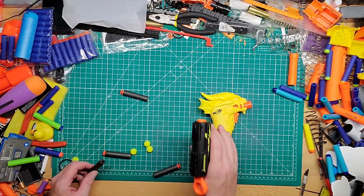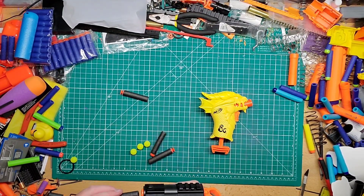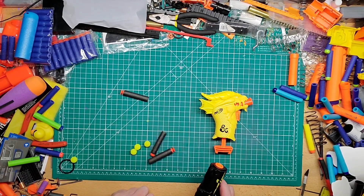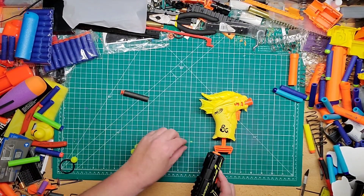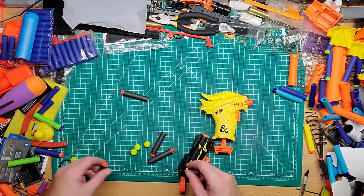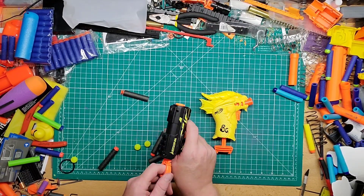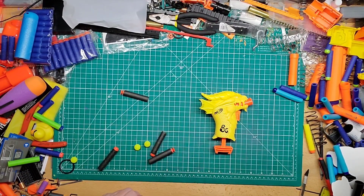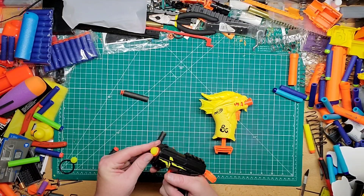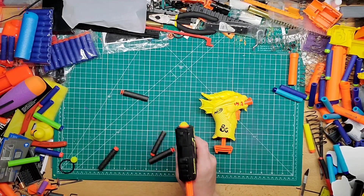I would even say that part fires the same as the Nerf Jolt. Then we'll do the Nerf Elite darts that came with it. Something broke off — I'm not sure what it was. Now let's try the balls. The ball just sits in the front — it doesn't go all the way to the back — but yep, it fires. Let me see if I can get a shot — nope, well kind of. It sticks out a little bit.